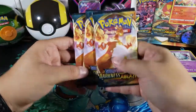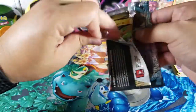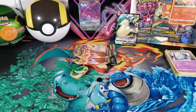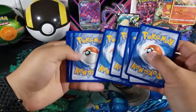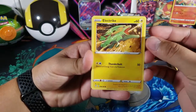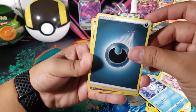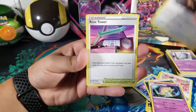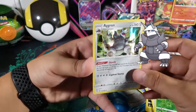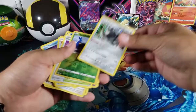We've got three Darkness Ablaze packs coming up next. Let's start with this first one — we're hoping for that Charizard V Max of course, just like everyone else. I've already pulled a very nice Charizard card in the past if you guys saw that video. We got Passimian, Pangoro, Vanillite, Dark Energy, Shiinotic, Ursaring, Rose Tower, Shelmet, and for the last card we got Aggron — nice, it's a holo! We did end up getting a holo, so that's pretty good.